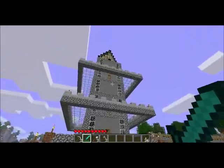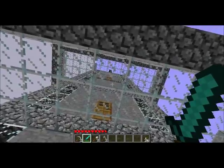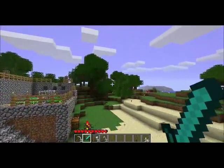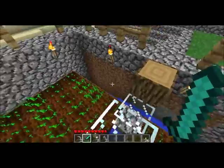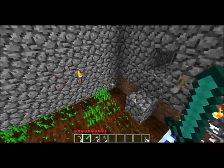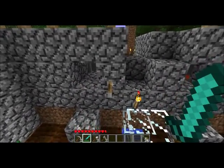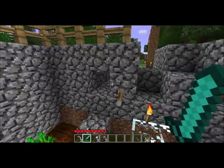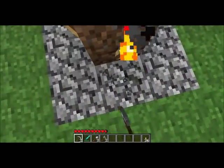I went through at least two stacks — 64 of coal — for all the smooth stone and glass. This is my wheat farm, same thing as always. I have pistons in there from the piston mod, and all I have to do is activate this lever — water comes out, I harvest all my crops, then push the lever again.